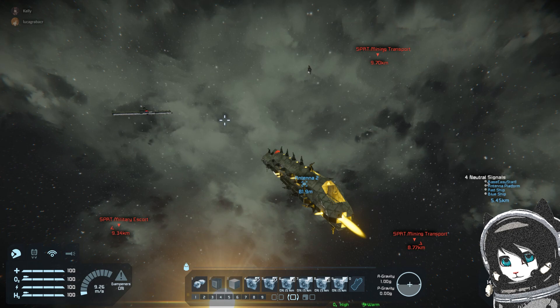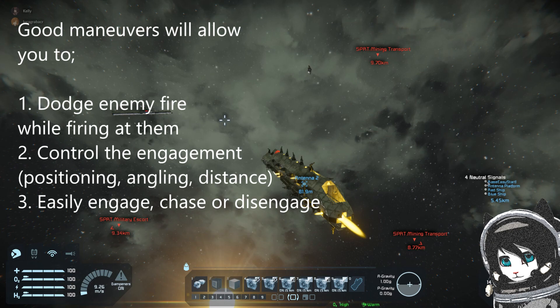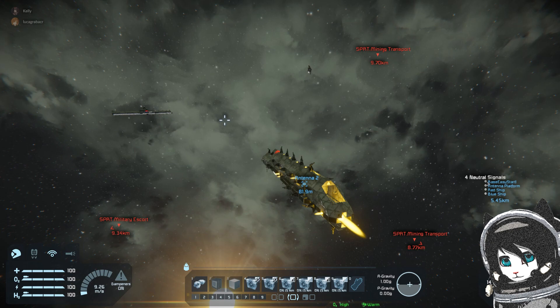What you want to achieve by maneuvering around an enemy is to control the distance, the angle, and whether or not you want to continue engaging or disengage. You also want to be able to keep up with the enemy while avoiding their gunfire. The maneuver I'm going to show you will achieve all of those things.